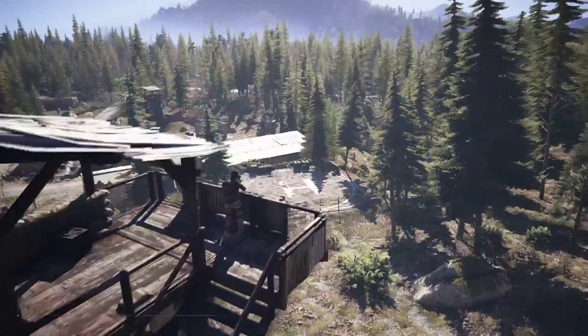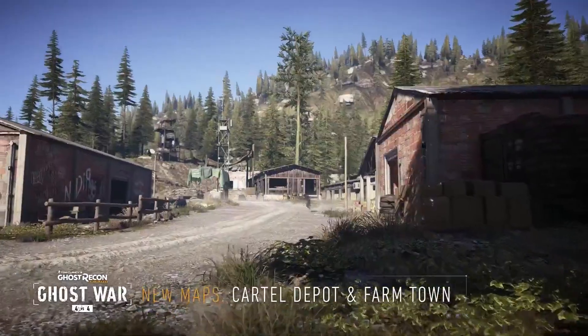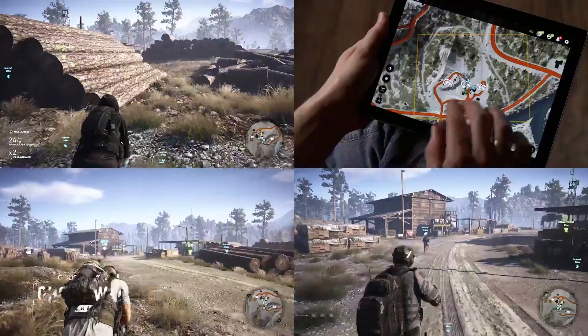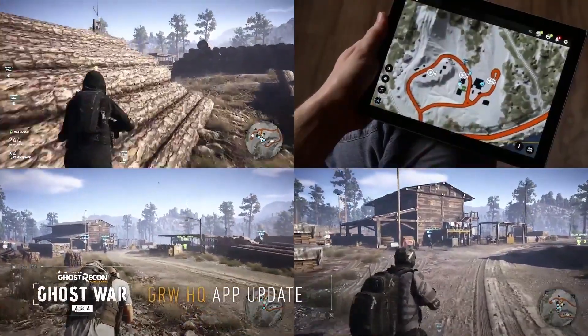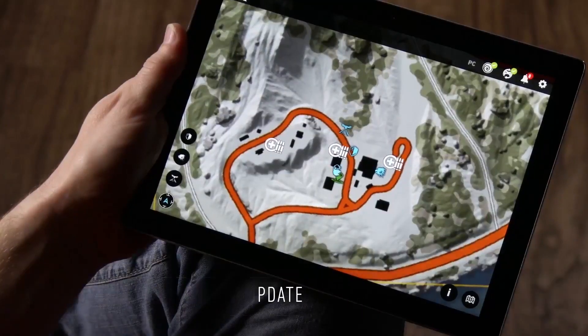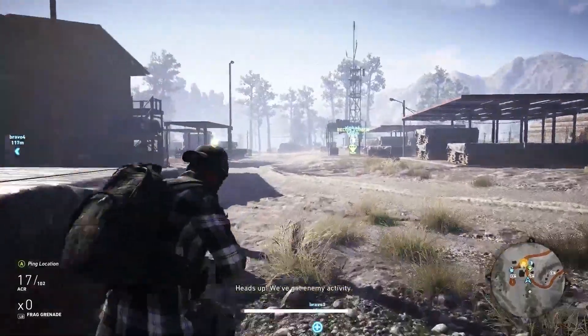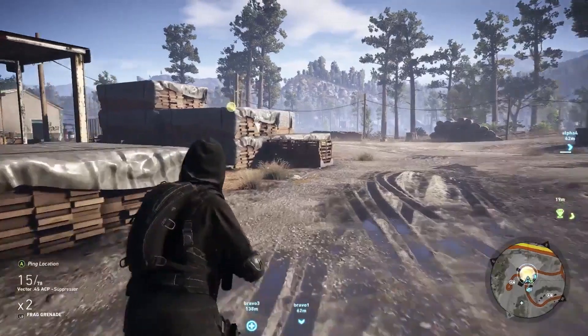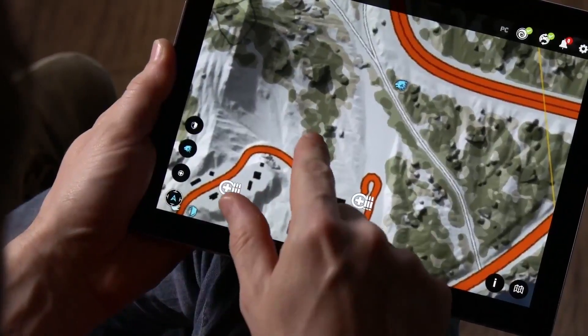But that's not all. We're also bringing even more content with two new maps for the elimination mode. Finally, we've also updated the Ghost Recon Wildlands HQ app with a new feature for Ghost War. The most tactical players can now follow the action on the battlefield on the second screen TAC map, and use it to send precious intel to their teammates, allowing you to control the battlefield and foil your enemy's strategy.